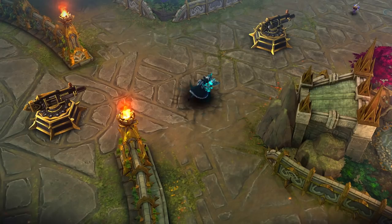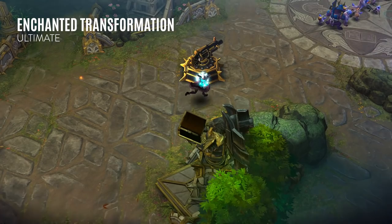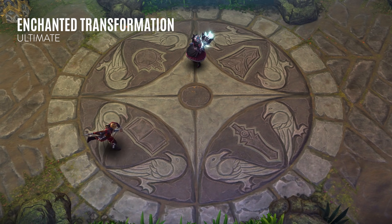Since Maleen is all about swapping between forms, we're going to start by looking at her ultimate before her other abilities. Activating Enchanted Transformation switches her into the shadow form, granting her an entirely new set of abilities with their own separate cooldowns. Additionally, when she switches into her new form, she empowers her next basic attack. When switching into light form, her next attack inflicts a powerful slow. On the other hand, switching into shadow form grants a burst of bonus damage.